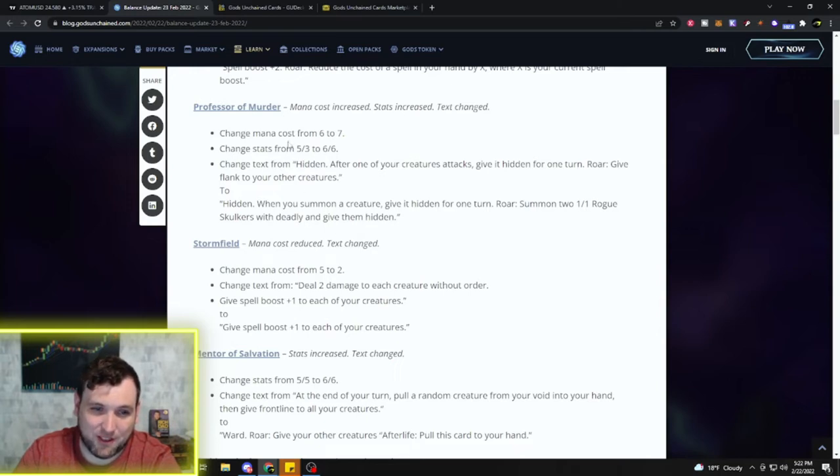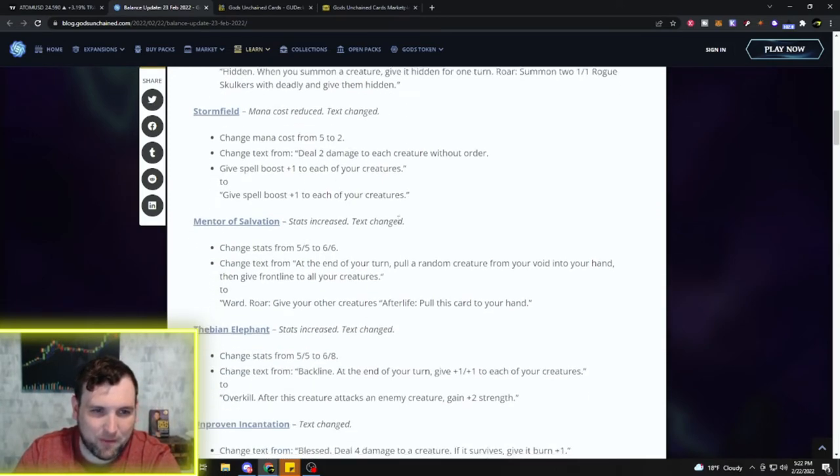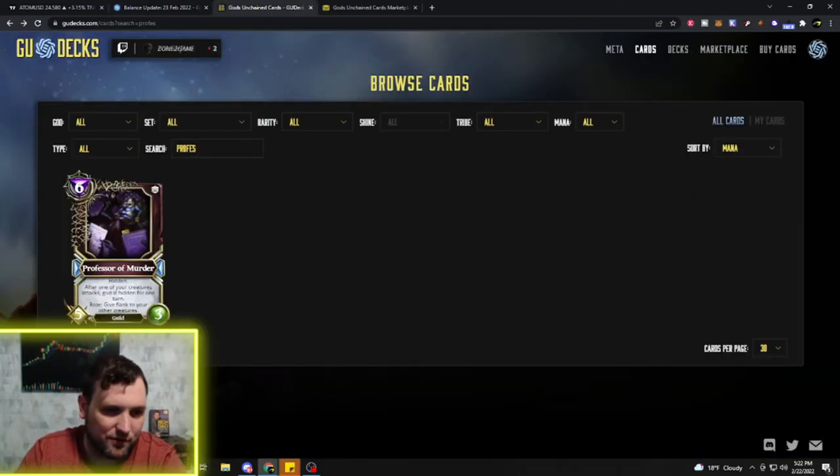That is a huge difference — going from giving Flank to your creatures to summoning two creatures with Deadly. The Professor of Murder is going to see a lot of play in Deception decks. You're getting a 6/6 Hidden creature, Hidden on summoned creatures, and two additional Deadly creatures. That's a whole lot of value in one card.